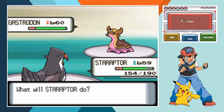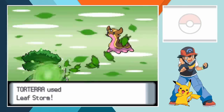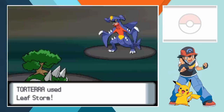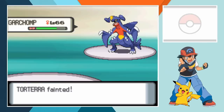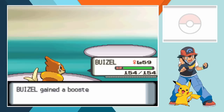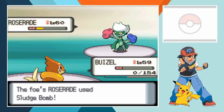When Cynthia sends in Gastrodon we switch Staraptor out for Torterra who has a couple of quad effective attacks. Gastrodon's Sludge Bomb poisons Torterra but the Leaf Storm she responds with is too much for the Sea Slug Pokemon to withstand. The Sinnoh Champion brings out Garchomp next and seeing as Torterra has done his job we leave him in to attack with Leaf Storm. With his special attack harshly lowered the move doesn't do too much damage and before long Garchomp wipes out Torterra with Brick Break. Buizel hasn't had a great run in the Elite Four but this is her time to shine - the Water type dodges Garchomp's Dragon Rush and then connects with a swinging Ice Punch that obliterates the pseudo-legendary Pokemon. When Cynthia sends in Roserade, Buizel quickly lands another super effective Ice Punch. It leaves Roserade struggling to stay on her feet but the Sludge Bomb that she retaliates with cuts down Buizel in one.